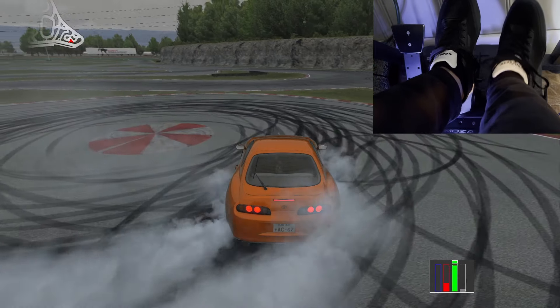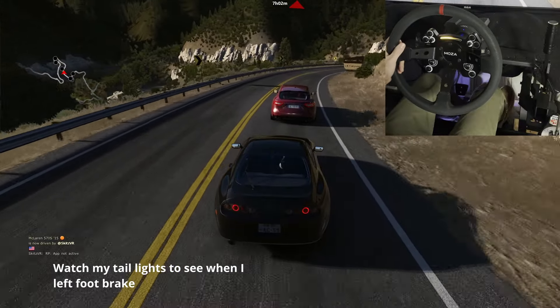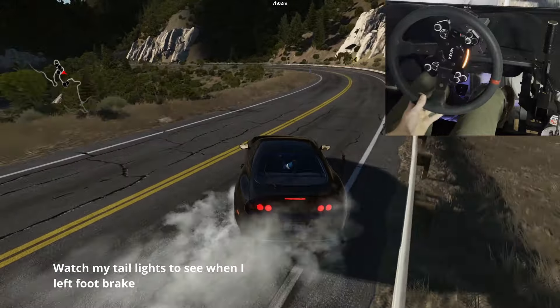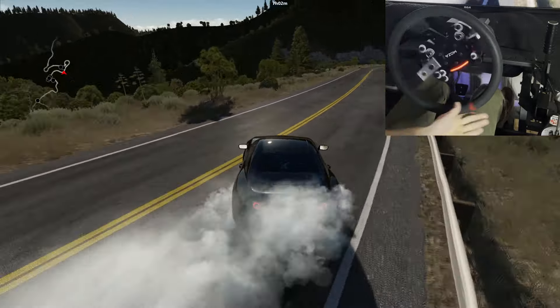Try doing it in first and second gear, maybe a little third gear while rolling faster if you're comfortable enough. Left foot braking is applied at all speeds, all gears, and all drifting scenarios. If you watch Formula Drift or any real-life drifting, you'll notice brake lights flashing on and off while they're drifting — that's left foot braking.